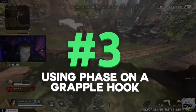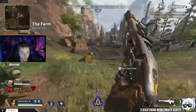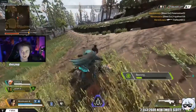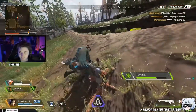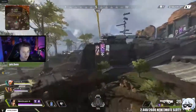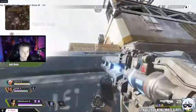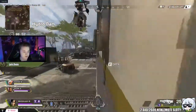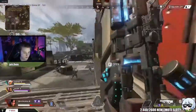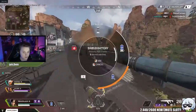Next up is grapple phasing. A lot of people don't even know this is possible, and this tip ties together with the next one as well. When you're on a grappling hook or a balloon and you're getting shot at, or you want to evade damage to reach your location, you can use your phase ability while on the grappling hook. You'll stay on it and keep traveling, but they won't be able to shoot you. Keep in mind, your trajectory is still easy to see since you're following a straight line, but it's really useful for getting closer to an enemy camping the end of a hook — then you can phase, jump off, and get a new position.